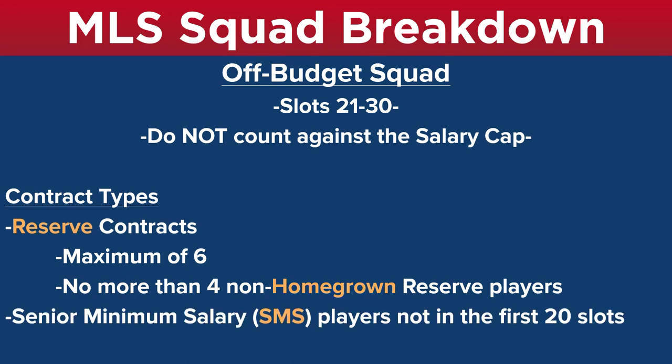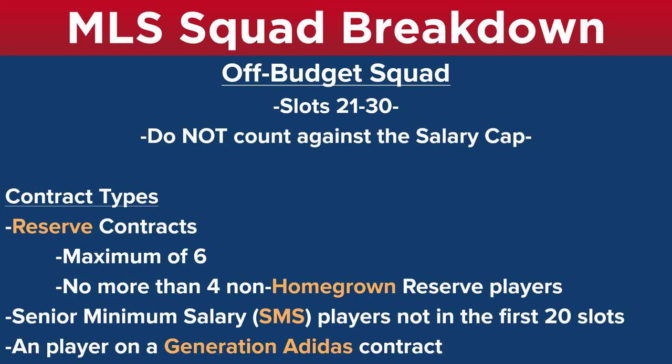Another contract type on your off-budget squad is your senior minimum salary players that are not in the first 20 slots. You're probably thinking that doesn't make sense — are SMS players senior or off-budget? Well, it kind of depends. You have to fill those first 20 slots before an SMS player can be off-budget. So if you have 20 guys signed to designated or senior contracts, then all your SMS players will be off-budget. Any player on a Generation Adidas contract is also an off-budget squad player, regardless of his contract.